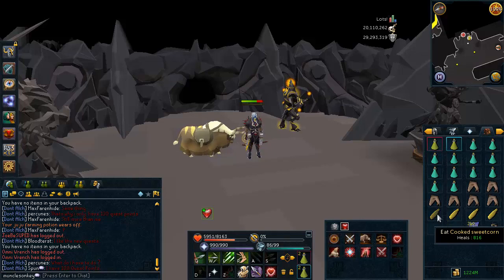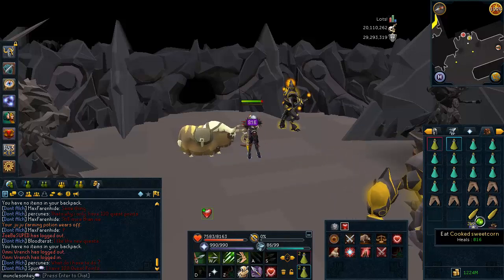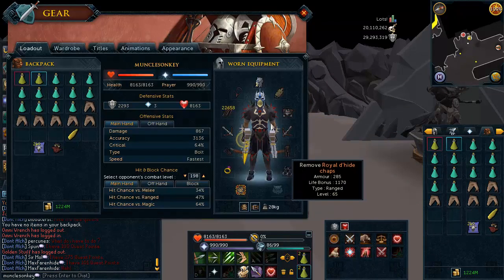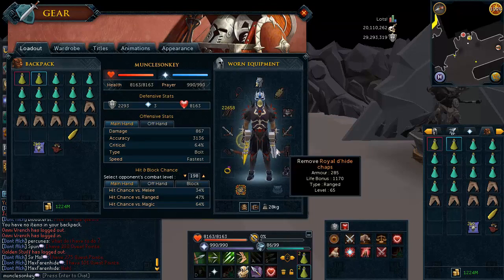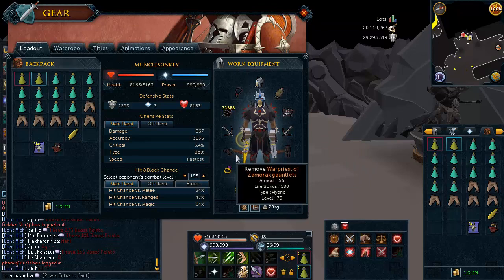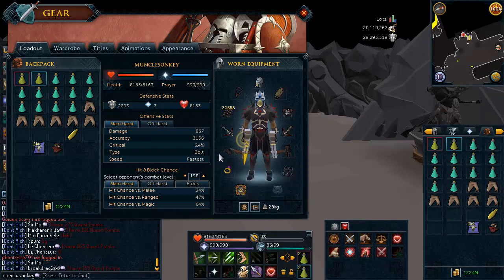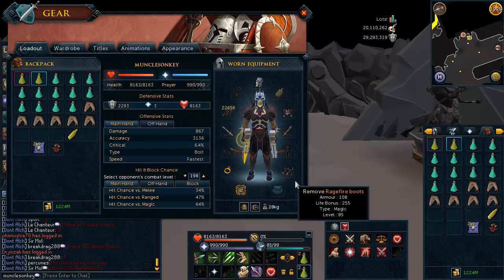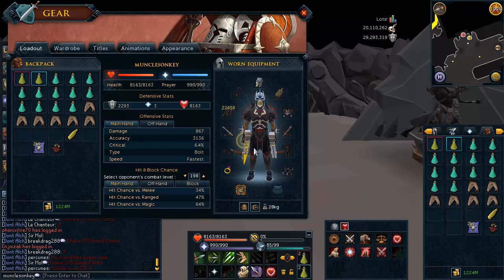I'm going to be going over a really easy low requirement loadout that you can use that's not going to set you back a whole lot of money. Right here I have Royal Dragonhide — you only need 65 Defense to wear this. I have Dual Wield Chaotic Crossbows. If you do not have these, I would recommend a Royal Crossbow or even a Xerite Bow if you can afford that. I have Warpriest of Zemrach Gauntlets, however you can wear Royal Dragonhide Vambraces or Barrows Gloves — those work just fine. I have Ragefire Boots because these monsters use magic and it offers decent magic defense. Galvin Boots would be even better, or you can wear Warpriest Boots if you don't want to spend the money.